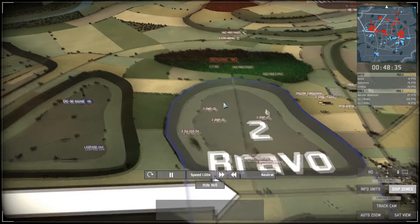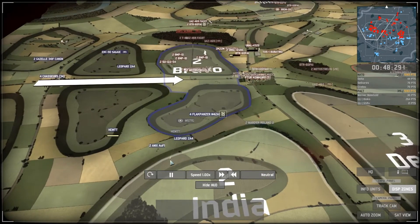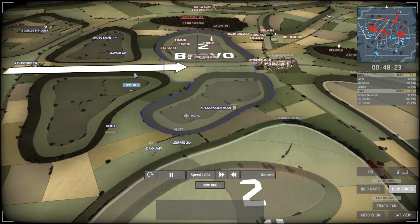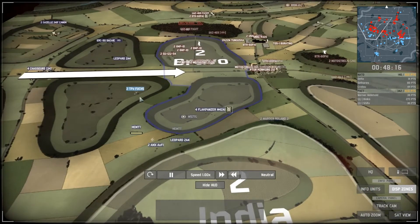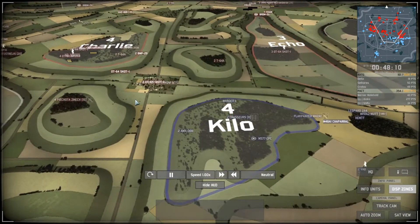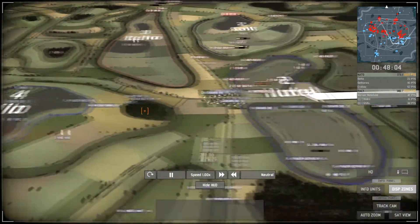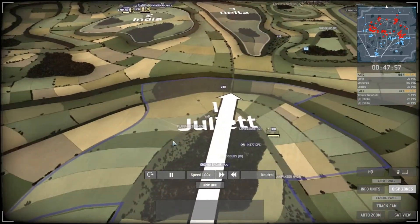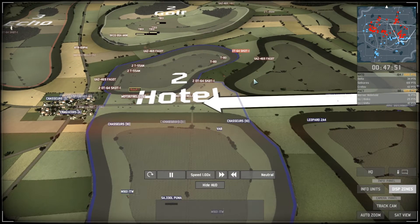Delta has lost two Leopard 2A4s and all his Leopard 1A1s — pretty bad — but he is still holding the sector. He has his commander, anti-air, and a few heavy tanks left. In the middle, Charlie and Kilo are held by their respective players with no real offensive taking place. One commander is sent to Golf to earn more points. The situation between the two teams remains very tense.